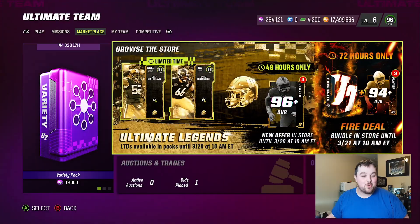Hey boys, what's going on? We are back with another Madden 23 Ultimate Team video. We got Ultimate Legends, so we're going to be opening up some packs today. There's also this Fire Elite bundle that we're going to be opening up. We'll do some training rolls with four LTEs and packs, so let's just get right into it.